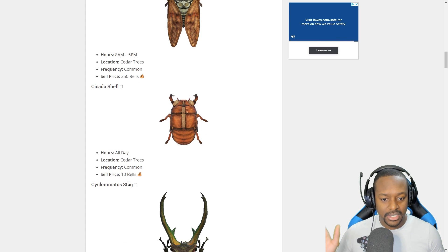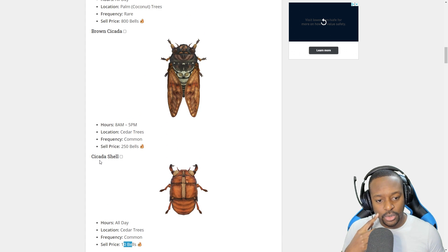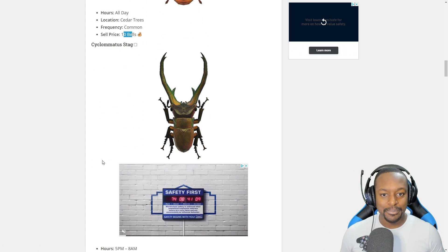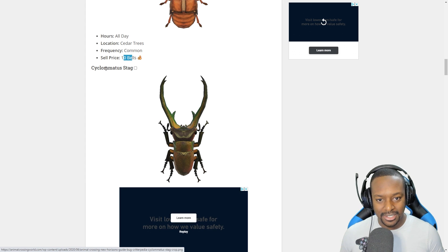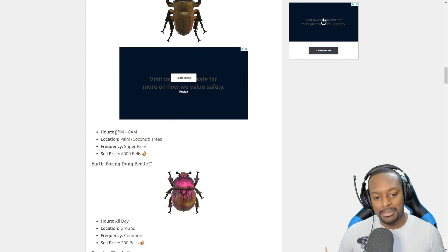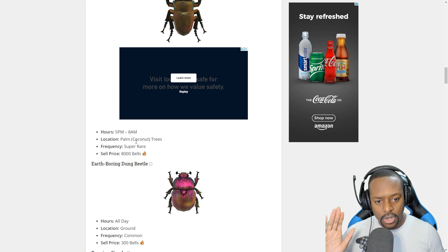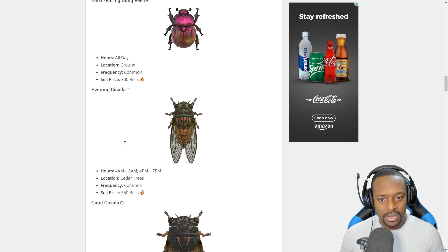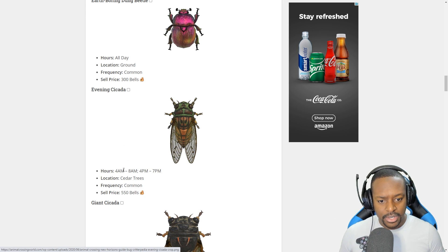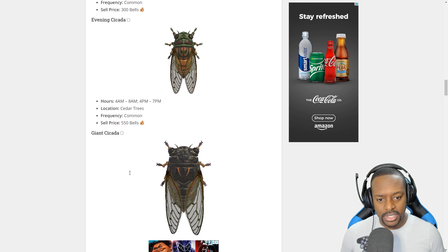The Cicada Shell is available all day, again on cedar trees, and it's only worth 10 bells — so I guess that's just a shell. Next there's a stag — I'm not even going to try to pronounce the name — but it looks like a monster from a Godzilla movie. It's available 5 p.m. to 8 a.m., so we should be able to find that tonight. It's on coconut trees, super rare, and worth 8,000 bells. The Earth Boring Dung Beetle is available all day, worth 300 bells, found on the ground, and it's common. Then the Evening Cicada is available from 4 a.m. to 8 a.m. and again from 4 p.m. to 7 p.m. on cedar trees, worth 550 bells.